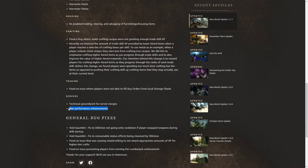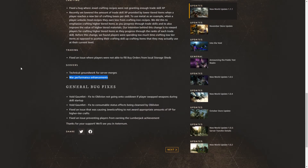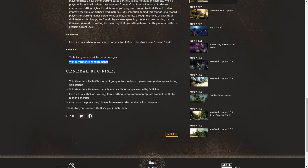We also have war performance improvements. In the general bug fixes, the void gauntlet is fixed so Oblivion doesn't fail to go on cooldown if players swap weapons during a skill startup. Also, the void gauntlet fix where consumable status effects were being cleansed by Oblivion. Also fixed an issue causing jewel crafting to not award the appropriate amount of XP for higher tier crafts, and fixed an issue preventing players from earning the lumberjack achievements.